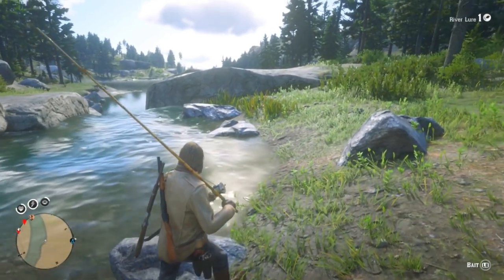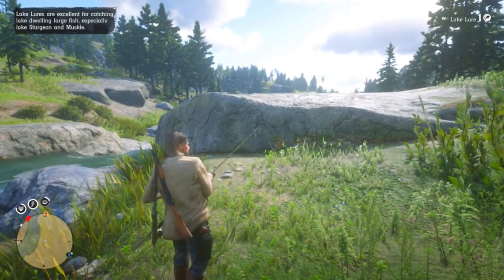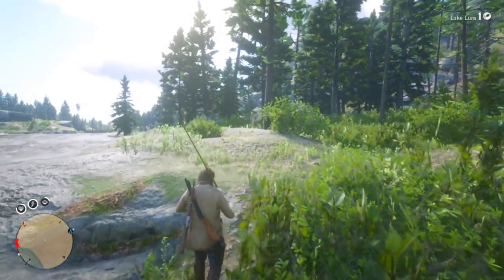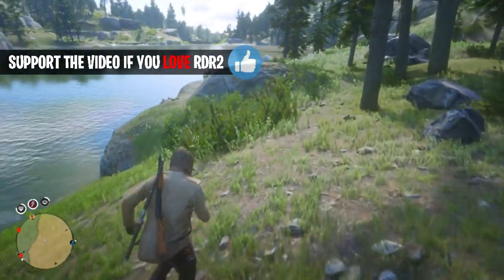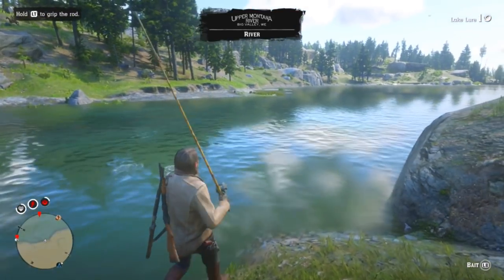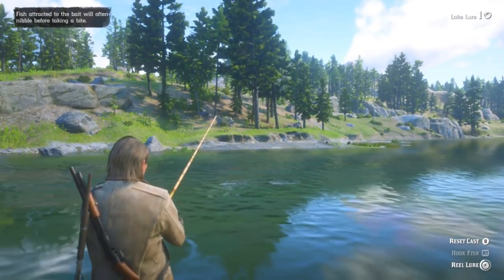Now we're going to transition down to the lake portion. Once this river runs into the bigger body of water, that's the lake. You can use the lake lure or the river lure at the bottom here because the game actually considers this part of the river — the mouth of the river. But I'm going to switch over to the lake lure to show you that you can catch a fish with it. I feel the river lure is better in these situations, but here we go — we see some signs of fish and throw our line back in.